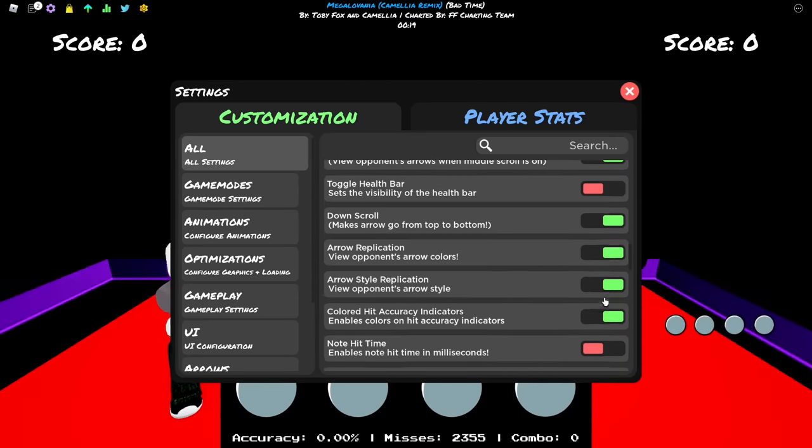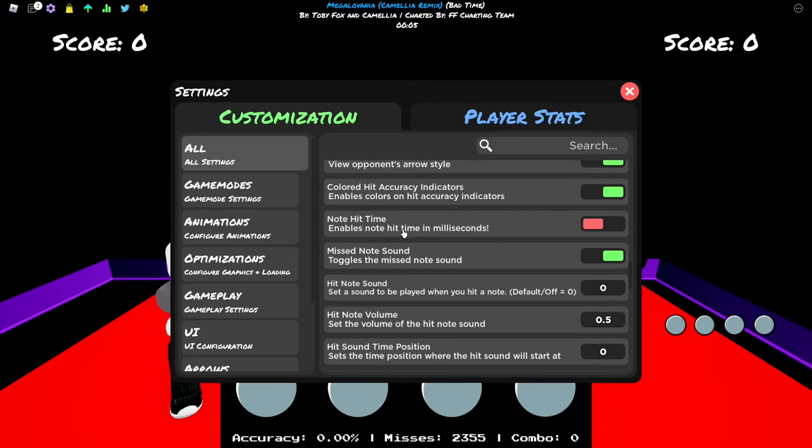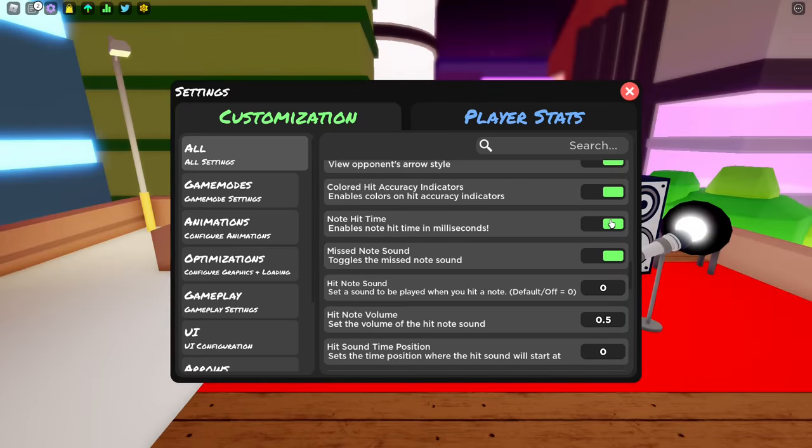Error replication - I have this enabled but I think this option doesn't matter much. Every side replication - enabled. Colored hit accuracy indicators - enabled. Those options don't affect gameplay that much. Hit timing display - I had this disabled but I suggest having it enabled, because with it enabled you can prove you're not hacking by showing your hit times. It helps prove to someone that you're a legit player.